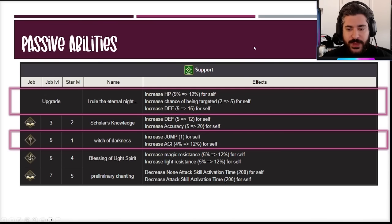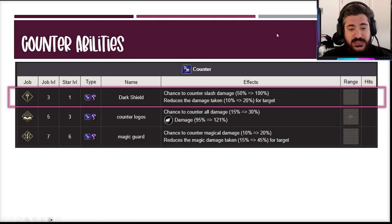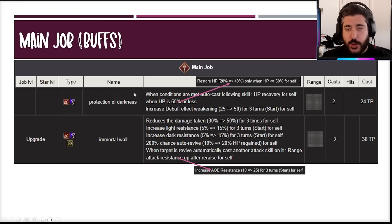Scholar's Knowledge gives 12 defense and 20 accuracy — I don't think the extra 12 defense makes a huge difference at her already-high defense level, and even with the accuracy she has a guaranteed hit anyway. For counter abilities, Dark Shield is the best: 100% chance to reduce all slash damage by 20 — very strong unless you have reaction block rate as a slash unit. She technically also has Magic Guard: 20% chance to reduce magic damage by 45, which is strong in a different meta.